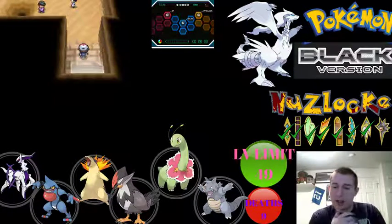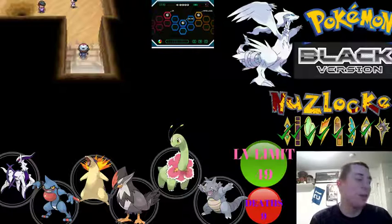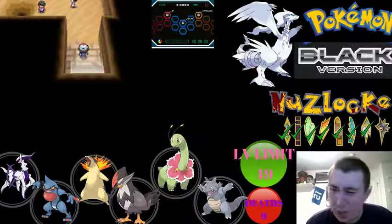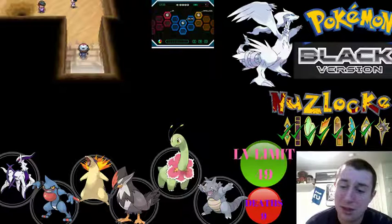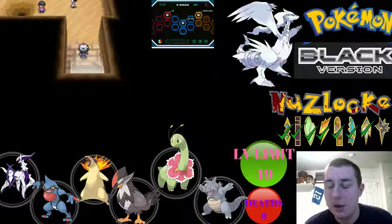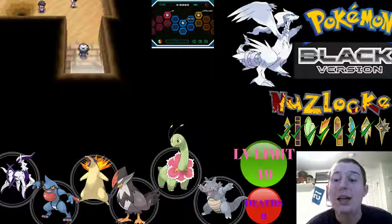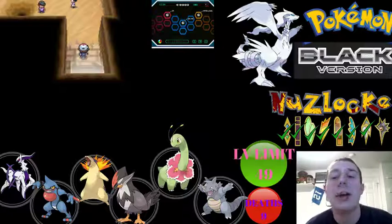Why hello everybody, it's John from TheGamerDuo here. Today is a special day as we are continuing our Pokemon Black Version Nuzlocke — this is episode 31. Wow, we're towards the end of March — March 30th — one more day until Pokemon Challenge Version is released. I still have the mega evolution thing that's been problematic, but everything else is done. I would never have thought I would complete this game, honestly.